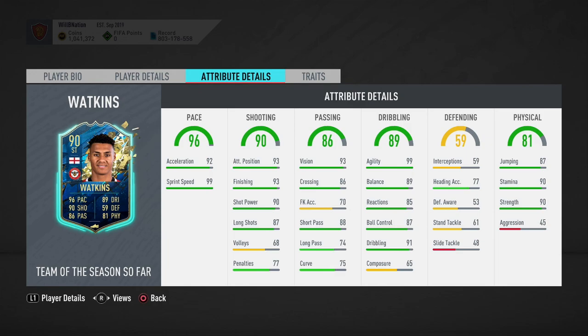Stamina of 90 is very good for a striker, and strength of 90 as well. Aggression of 45 is a little bit low, which is not great, but I don't know how badly it's going to affect him in-game. In terms of traits, he's got a speed dribbler trait and a CPU kind of trait that we don't really care about.